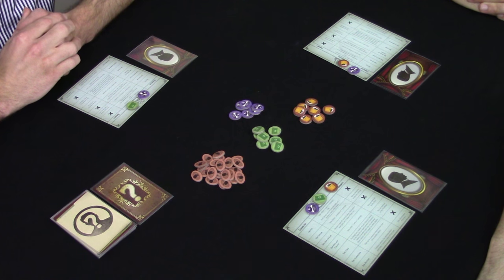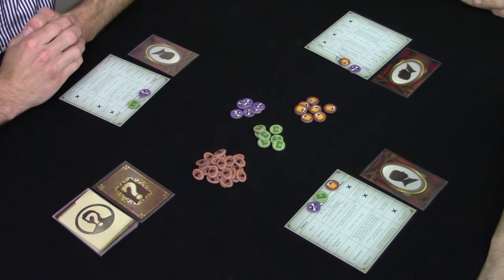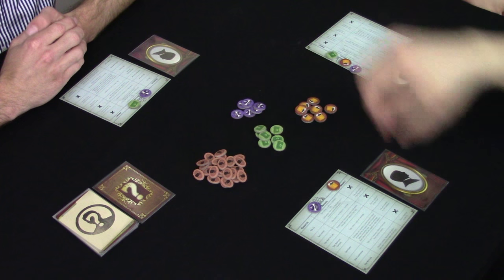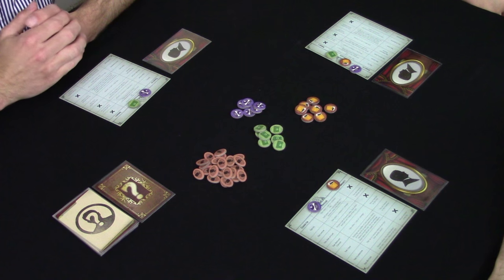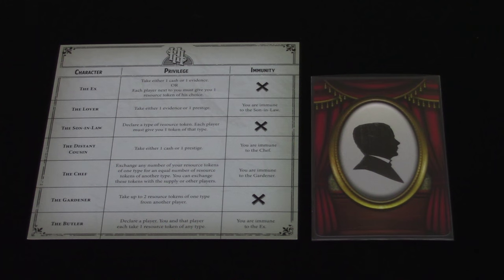As the son-in-law, I get to declare a type of resource token, and each player has to give me one token of that type. So I'm going to say, hand over the money, boys. Well, since I actually am the lover, I am immune to the son-in-law and I don't have to give you anything. What Aaron just did in that example was claim immunity.